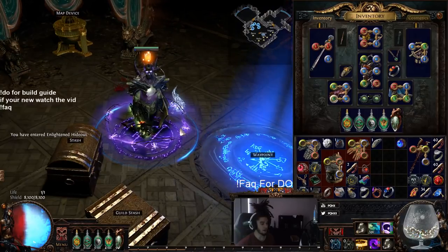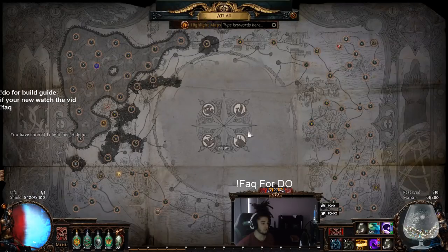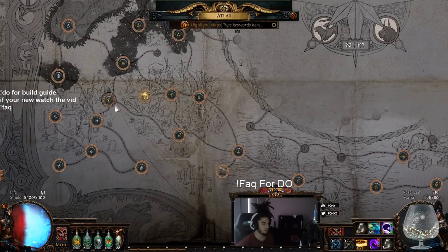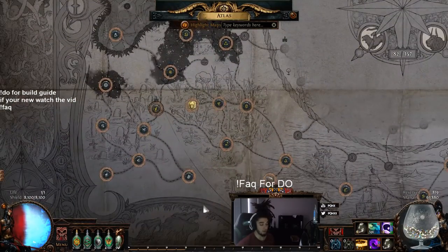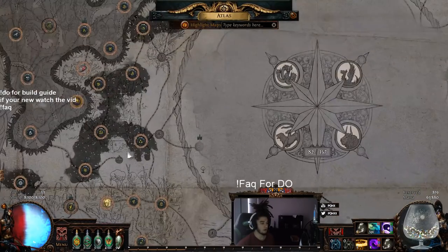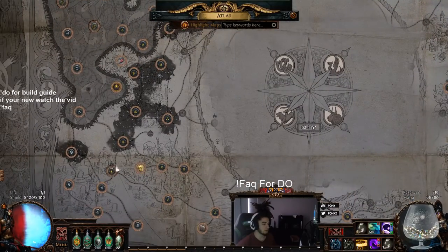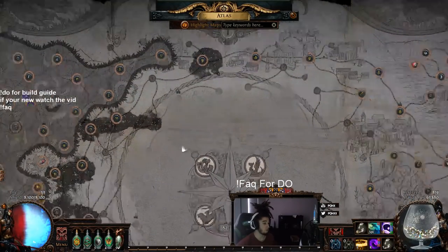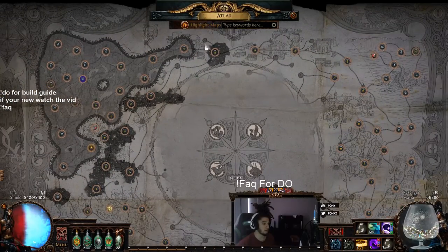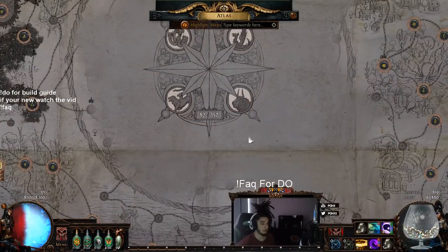That's pretty much the character — just wanted to show you guys it, and it's a lot of fun so far. I'm probably going to continue running Shaper Toxic Sewers and see how far I can go. I'm leveling pretty fast even at level 91, so I'll probably go up to like 95 easily. Then I've got to fill out the rest of my atlas — unique maps, the big boy maps, and boost the quantity up to like 120% or something.